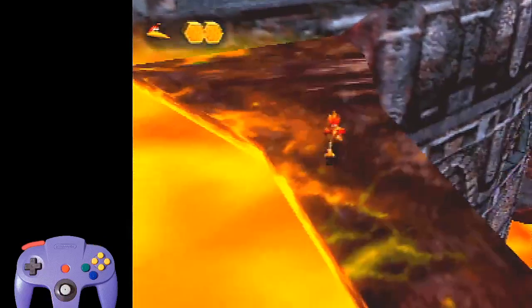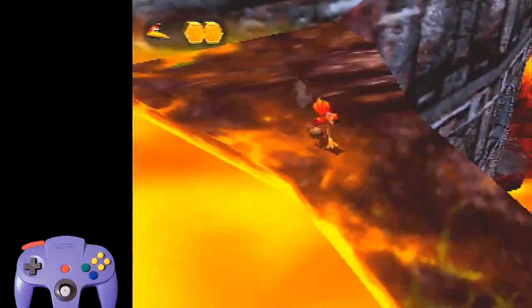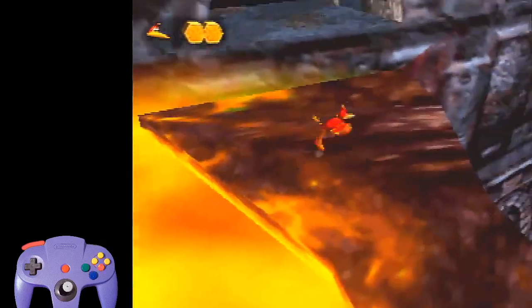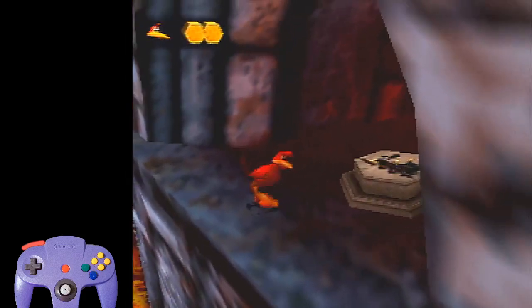It seems very hard and complicated but it's honestly super simple if you follow this setup. So when you come over here, you want to have the camera zoomed in — this is important for the setup. Just jump in here, jump around to the train station switch alcove.